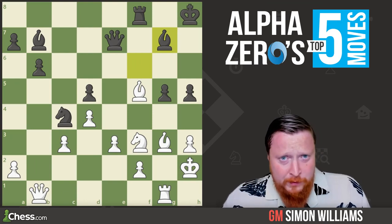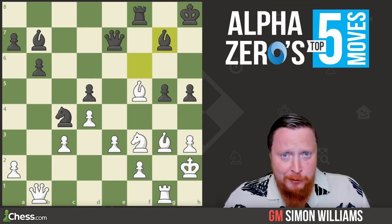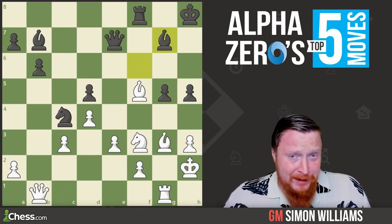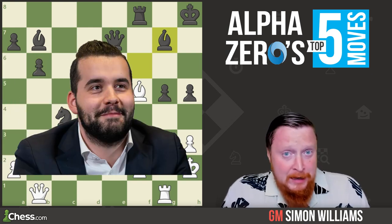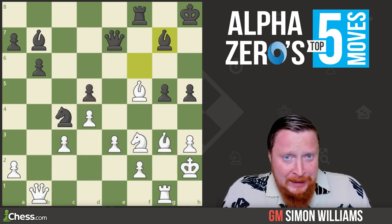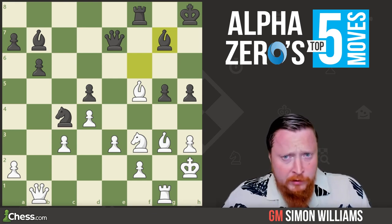In the first example we see an amazing move. It's White to play here — can you spot AlphaZero's move? This has actually been seen in other examples; most recently Nepo used it in one of his games, to give you a big clue. The move that White played was the simply astonishing Bishop to B8.